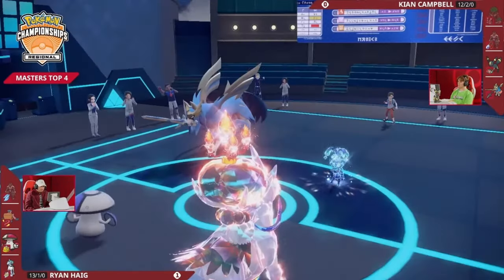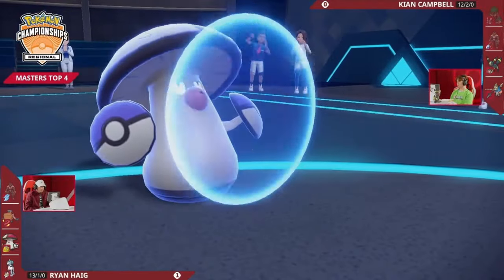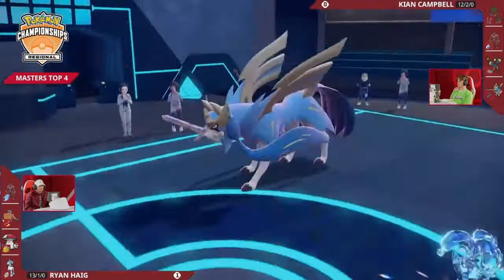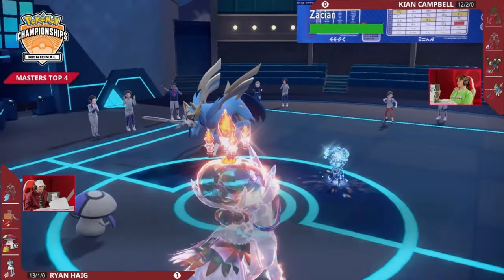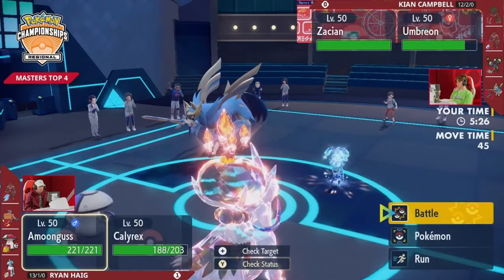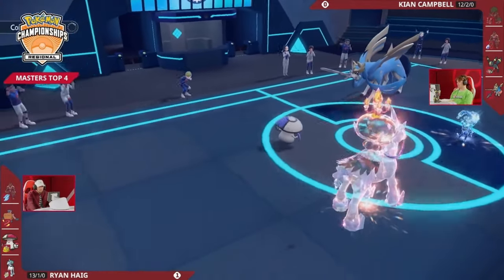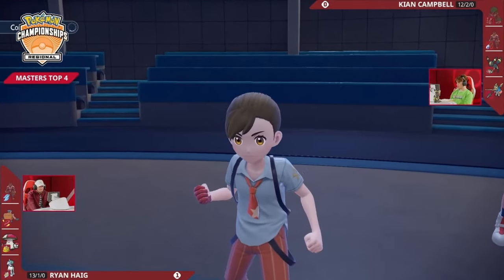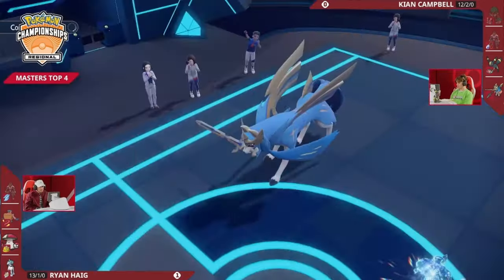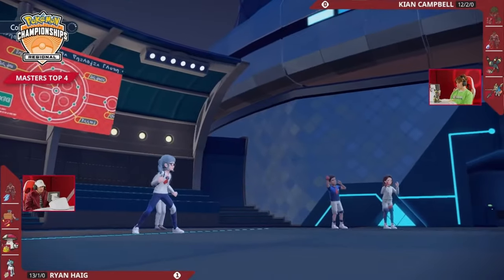The Calyrex Ice Rider would have been worn down so quickly, but instead looks pretty healthy. Amoongus is probably just looking for a double Protect to stall through this turn — giving Ryan a little bit of breathing room to figure out exactly what's going to happen — but Keon does not let that go unpunished. One way that this Zacian can get through some of the health of these two Pokémon is to set up the Swords Dance. What a gutsy call — recognizing it wasn't going to deal out much damage in that difficult endgame and needed an attack boost to really be a problem. It manages to find the perfect opportunity with Ryan using a double Protect to scout rather than trying to do anything on the field. What Keon does is Swords Dance, grabbing an attack boost and turning that Zacian into a massive problem for Ryan.